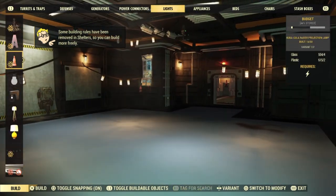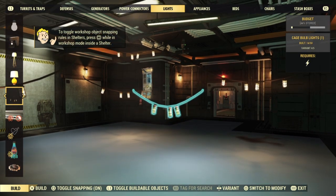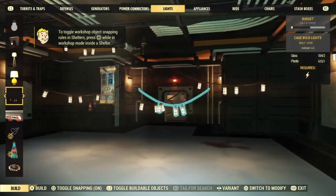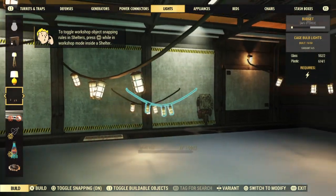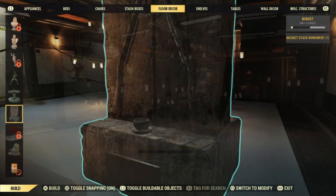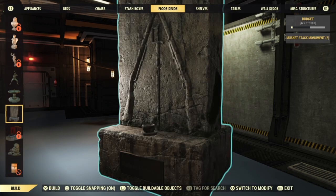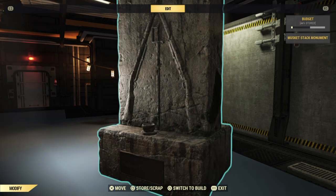What I do recommend doing if you need some sort of lag — though I've never had an issue with this — is you can place down a bunch of lights or a bunch of objects to make the shelter a little laggier. But all in all, I do not think it's necessary. You can use other plans in your camp objects to get concrete, but the best way to do this is using the new monument plan.